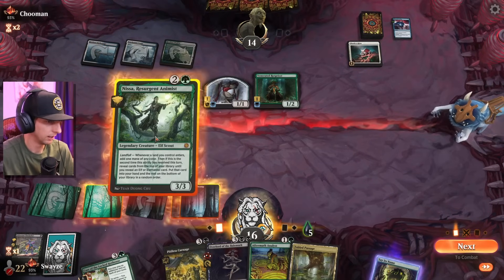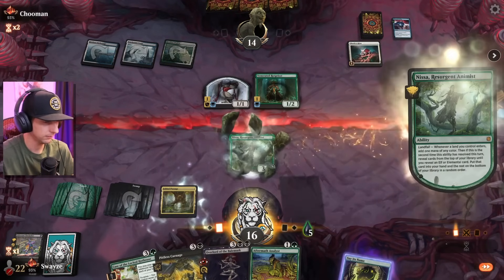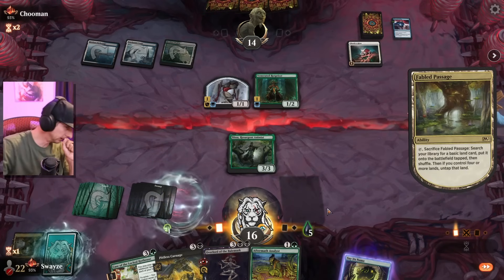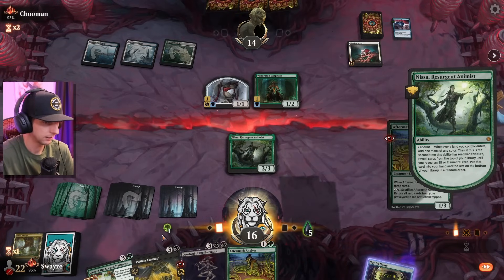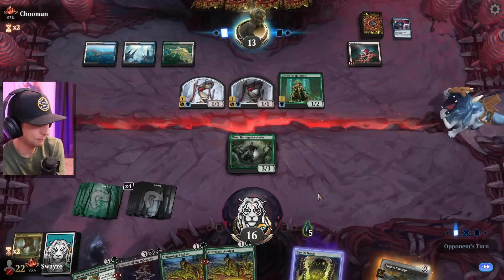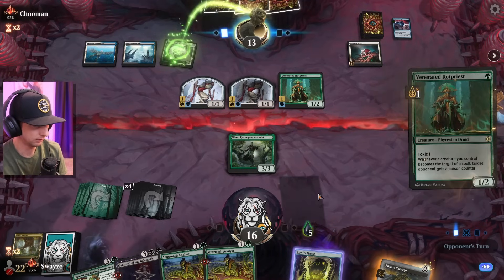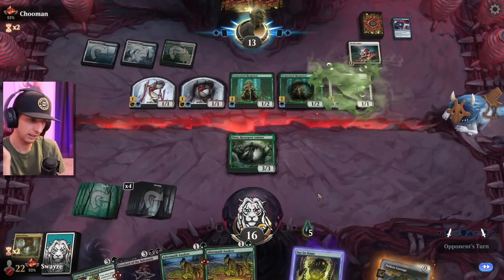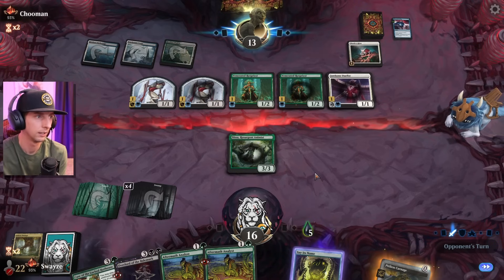Of course, it's a counterspell. All right, in that case we go here. That's the best I've got for this turn — not a bad turn though. I've got Nissa established on the board and Pitless Carnage ready to go potentially. The opponent has two Rot Priests which can make things interesting.